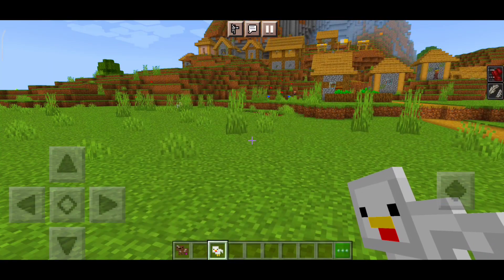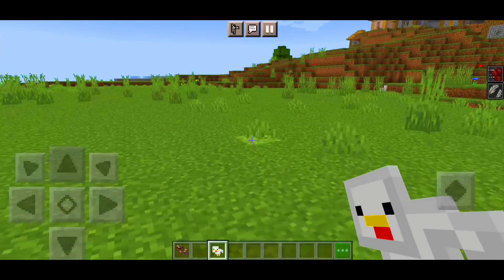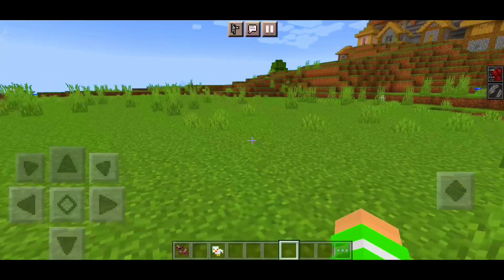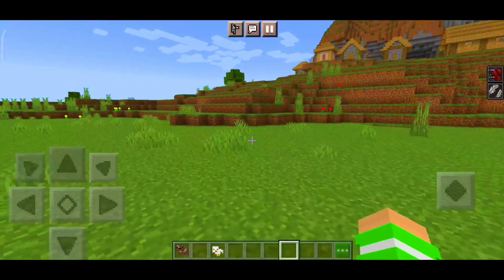There's also the Galinha — the Chicken — which gives you velocity and also Slow Falling. The Galinha is very cool. You get very fast, and with Slow Falling when you go up high you won't die from fall damage.